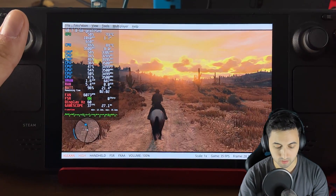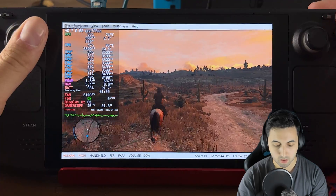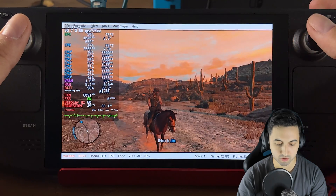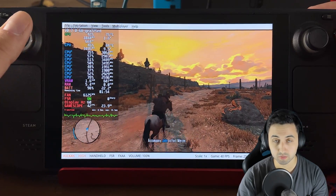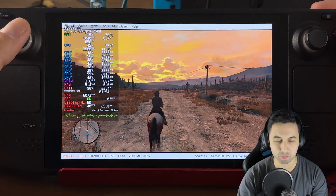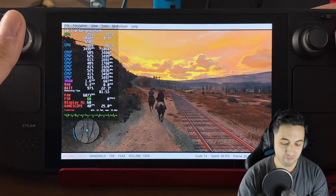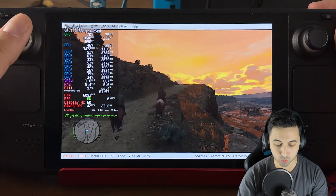Now we're playing in Handheld using the Switch's handheld resolution. You can also go Docked by selecting it at the bottom left corner, which means a higher resolution but probably a lower frame rate. I would just avoid the 60fps patch and play it at 30. So far, even in the small town at the beginning, it's been fine. I gotta go to Blackwater — that's where I dropped frames when I was playing on PlayStation 3. It's nice to be able to play Red Dead 1 on the Steam Deck.